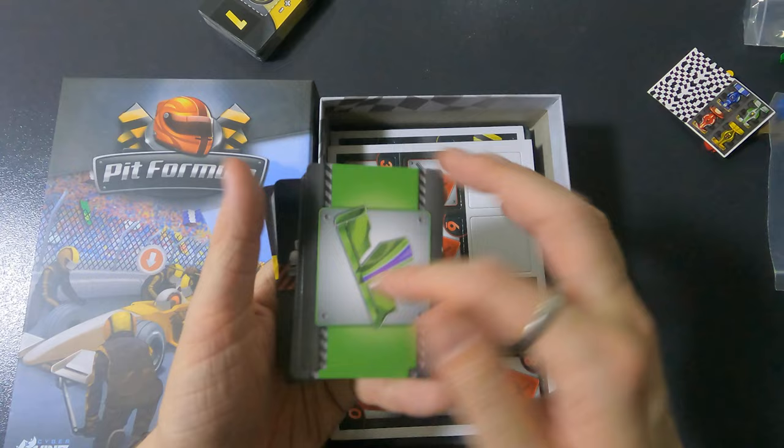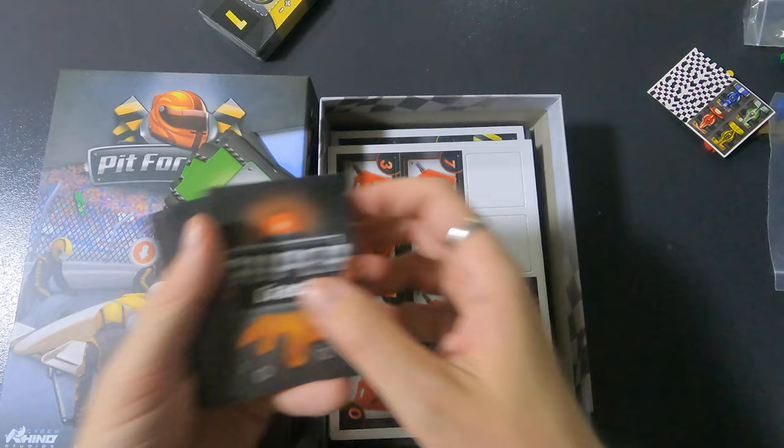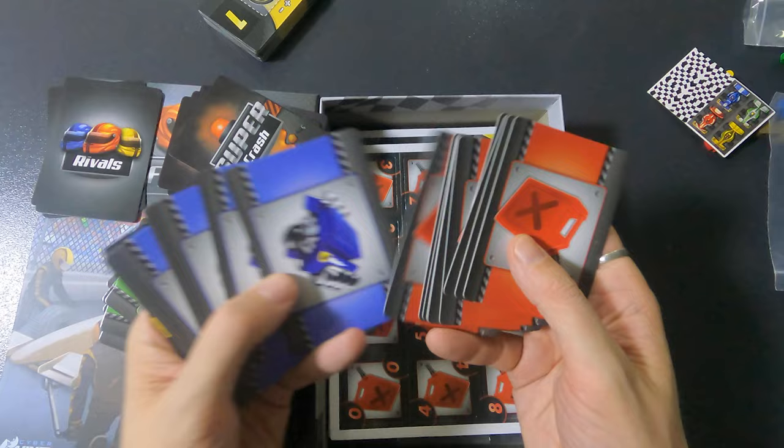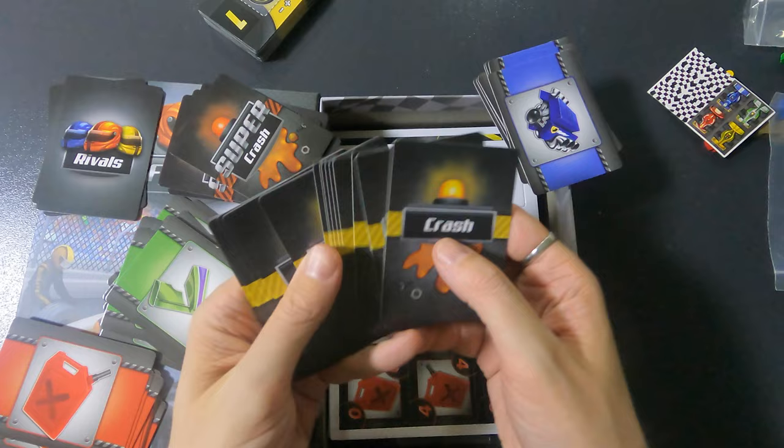This is the back of the cards. We have a bunch of green ones, which I'll put here. We have Super Crash, which I'll put here. Rivals, which for now I'll put here. Gasoline, gasoline — I'll put here. Engine here.